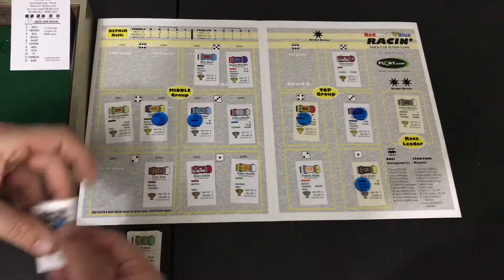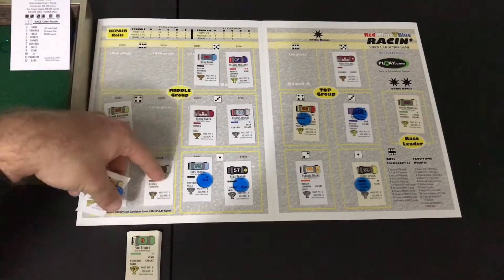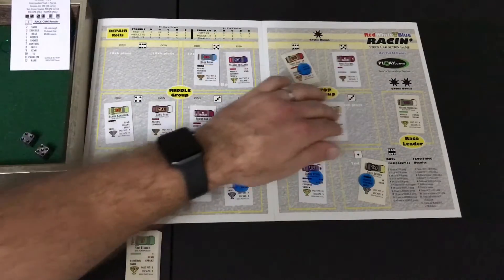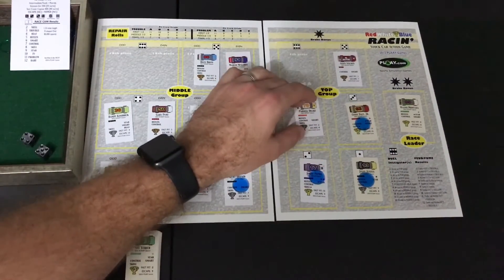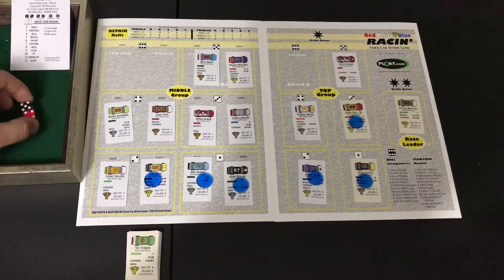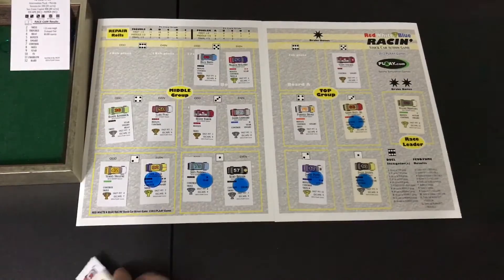Now we reorder top to bottom: Sonny Swain switches with Kurt Bryson, Joy Plunka switches with Denny Baker, Tom Rossi switches with Gary Pine in the middle group. In the top group, Jordy Pettis moves with Parnell Drake, who switches with Jeff Daly Jr. The turn isn't over — we roll to see who in the top group will challenge Wayne Montana. Rolls a five, so that'll be the fifth car, Scott Steckle. He rolls a four and will not be able to use his gas pedal check. That ends pit row.